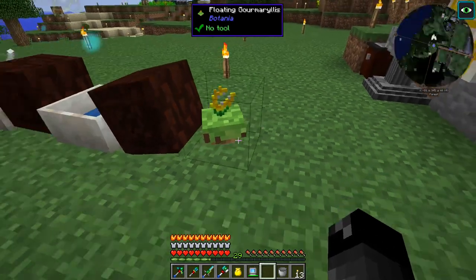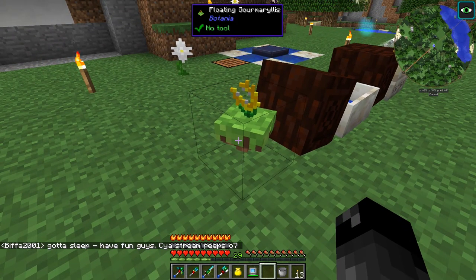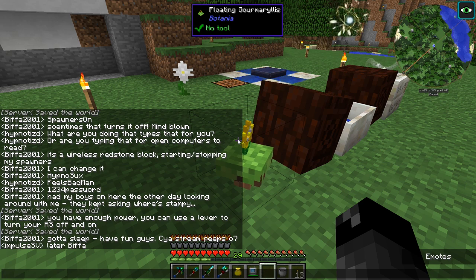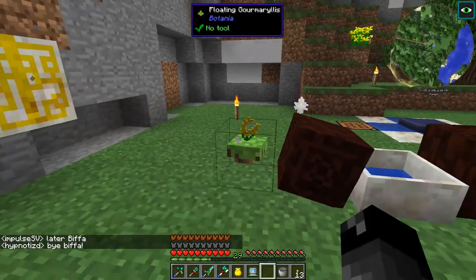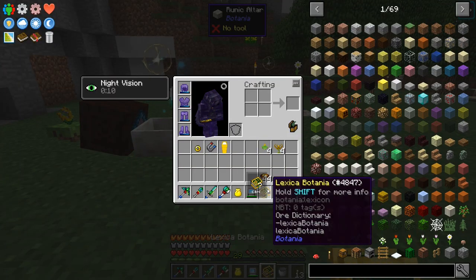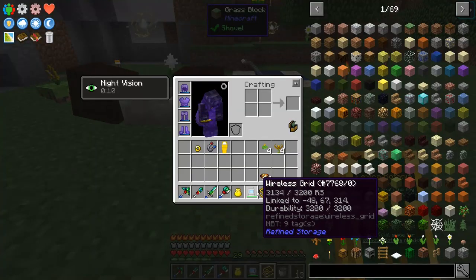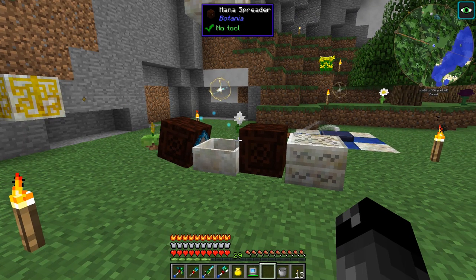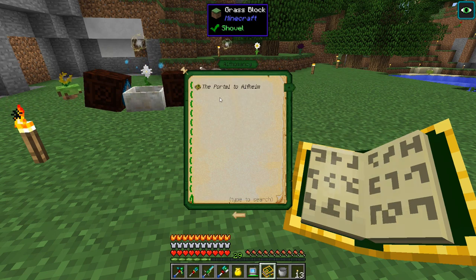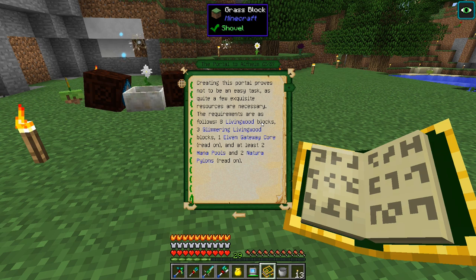I noticed the textures have been changed - I think they were simplified to cause less frame rate lag. We need to upgrade our mana spreader, so we need to get the elven portal set up. The mod keeps getting updated - there's a note saying 'Botania has changed since the last you used it in this instance.' The mod author is currently working on Botania making improvements, so things are going to be a little different.